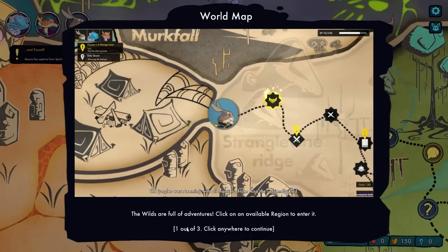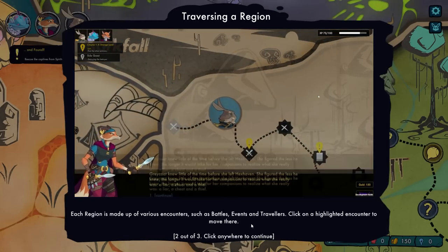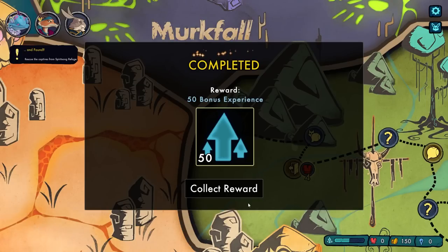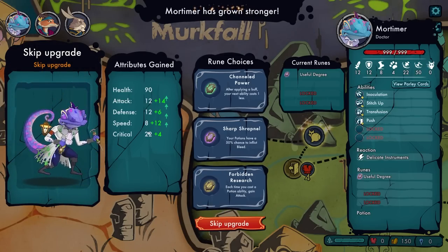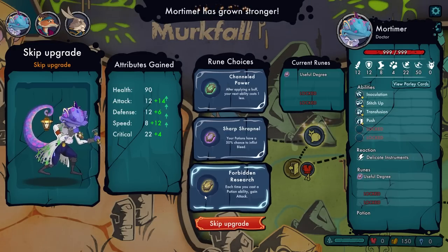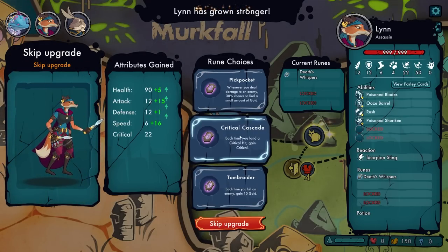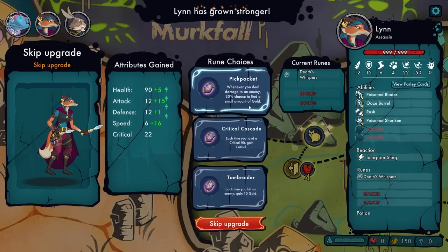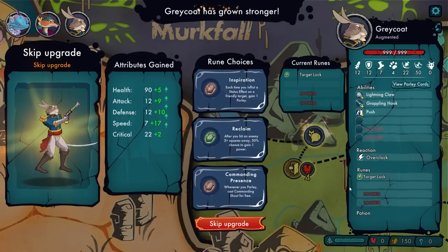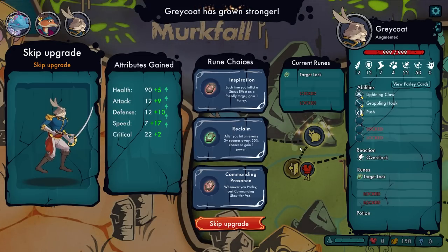The wilds are full of adventures — click on an available region to enter it. Each region is made up of various encounters such as battles, events, and travelers. Click on a highlighted encounter to move there. You can only leave a region by battling your way through its many encounters. We also get some more EXP, some more stats, and a rune choice. After applying a buff, your next ability costs one less. Every time you kill an enemy, 10 gold. Whenever you deal damage to an enemy, a chance to find a small amount of gold. I like Pickpocket, so we'll go for that. Runes look to be randomly generated extra perks on top of everything.